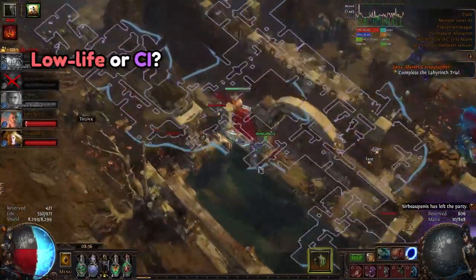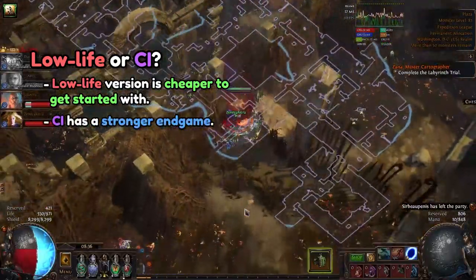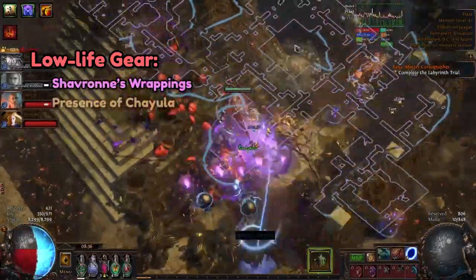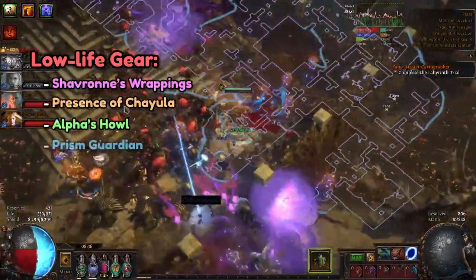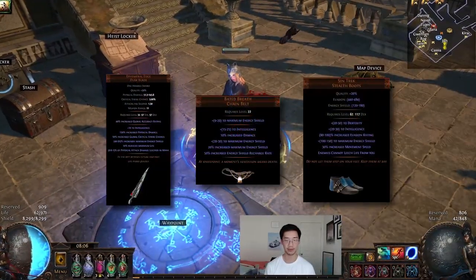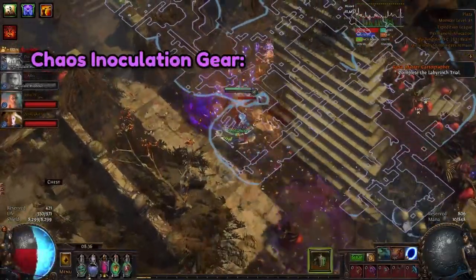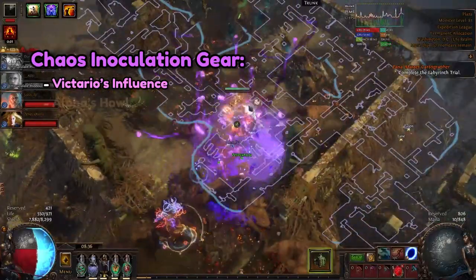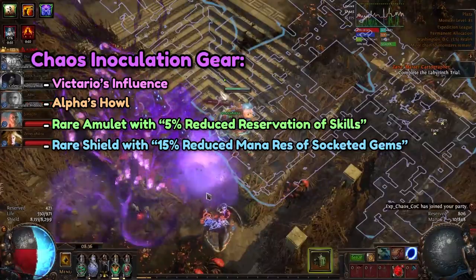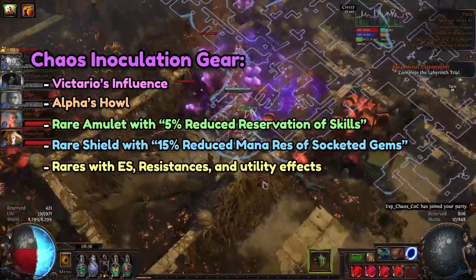For the choice between lowlife or CI, lowlife Aura Bots are usually cheaper to set up whereas CI Aura Bots have a stronger endgame setup. The gear you'll want for a lowlife Aura Bot includes Shavronne's Wrappings, Presence of Chayula, Alpha's Howl, Prism Guardian, and whatever else to maximize your energy shield and utility. Uniques like Ephemeral Edge, Bated Breath, and Sin Trek are pretty nice additions for a lowlife setup as well. For a CI Aura Bot, you'll want Victario's Influence, Alpha's Howl, a rare amulet with global reduced mana reservation, a rare shield with 15% reduced mana reservation on socketed gems, and similar gear in the remaining pieces.